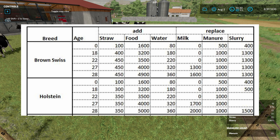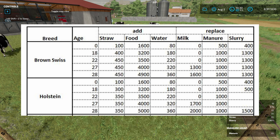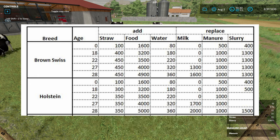For the Brown Swiss you're getting 1,000 liters of manure per month per cow and 1,300 liters of slurry per month per cow. Moving on to Holsteins: they use a little less water than the Brown Swiss but more food, and the same amount of straw. At 28 months and beyond — after the first calf — Holsteins use 5,000 liters of food a month. In compensation, once they reach 26 months and start producing milk again, you're looking at 2,000 liters of milk per month per cow.